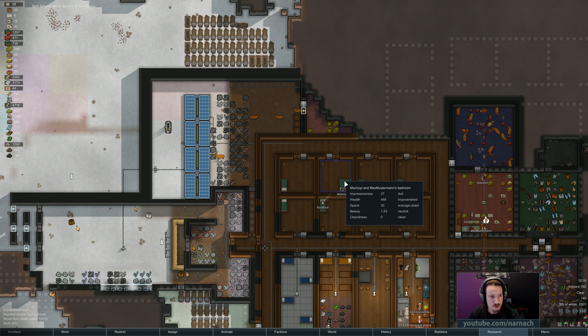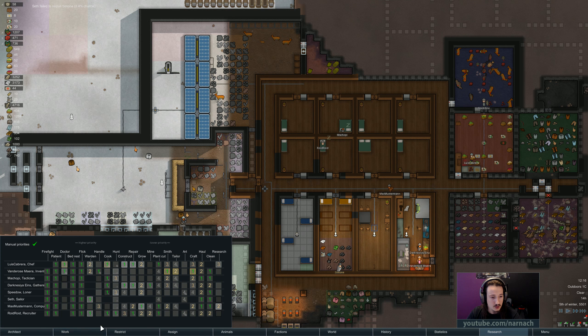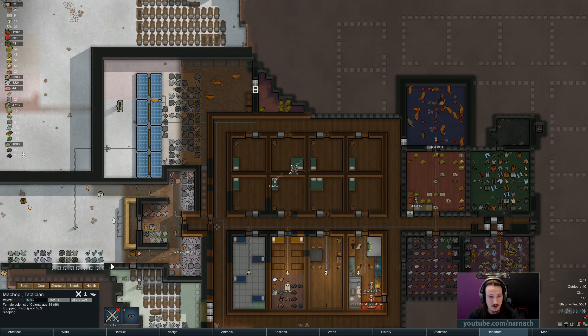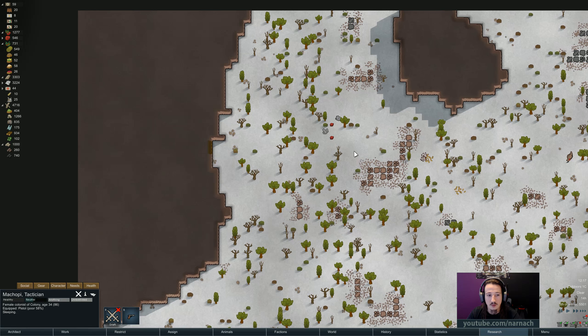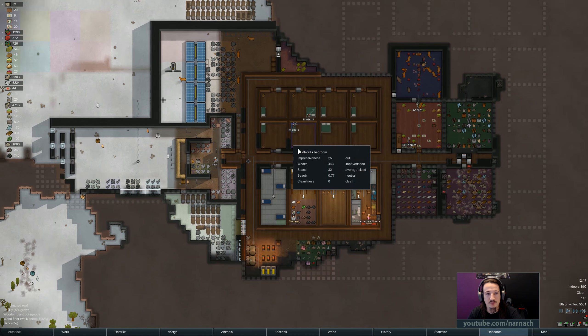Why are we not building doors? We have a lot of wood. Roid Roid, I'm going to make you a builder as well — I really keep assigning a lot of things to Roid Roid. You're just going to stay home. Machopi, how are you doing? You're sleeping. Did we ever pick up that elephant meat that was up here somewhere? No. It'll happen at some point.